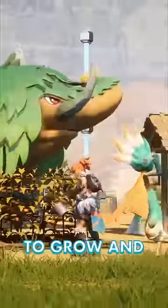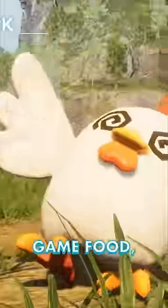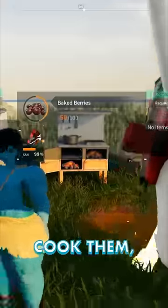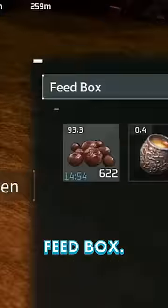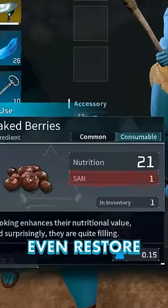Palworld has lots of food to grow and cook for your pals, but which foods are the best? For early game food, just grow berries and cook them, then put the baked berries in your feedbox. They're 50% better than uncooked berries and even restore sanity.